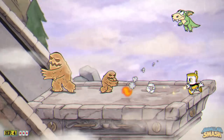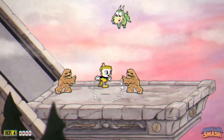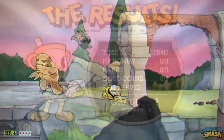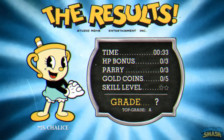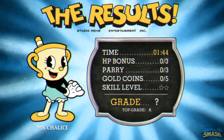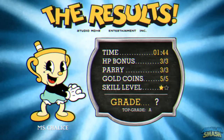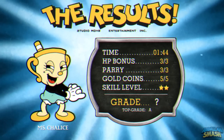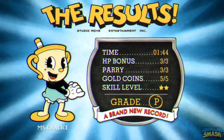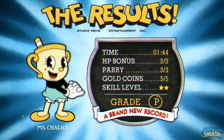Don't worry too much about successfully having three out of three HP or doing the three mandatory parries for a good score — just beating the level will be good enough to get that P rank. If you want to take the P rank to the max, try challenging yourself to earn a P++ rank, where you hit every benchmark in yellow font. That means a super fast time, taking zero damage, and parrying three enemies. Doing that with Ms. Chalice will be a challenge, but this video will show you some tips and tricks on how to get that done.